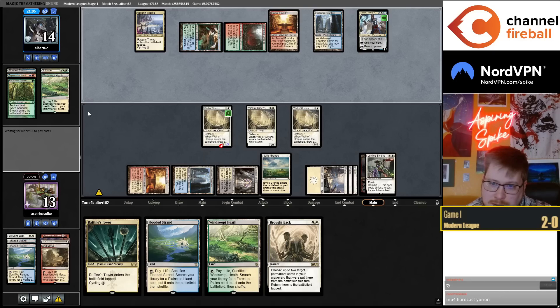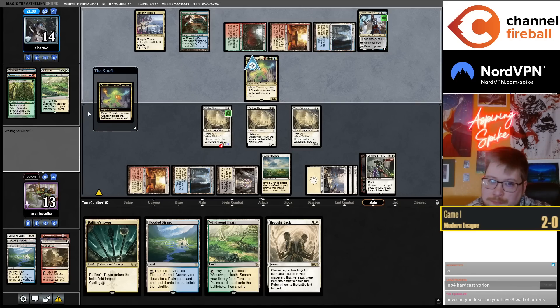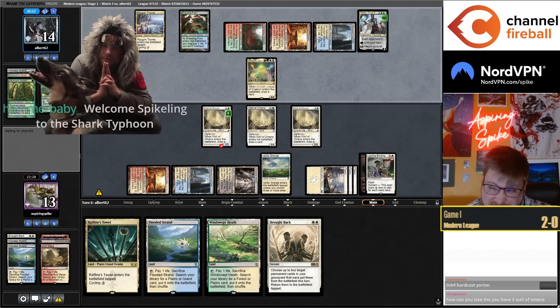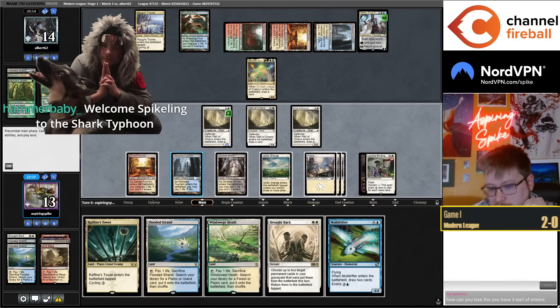Your three-drops that are good to sacrifice are like Renegade Rallier, Eternal Witness — that's kind of it. Risen Reef kind of — oh, that's an insane draw.